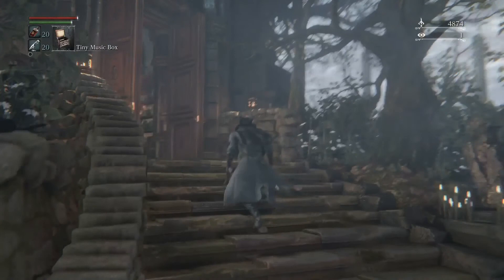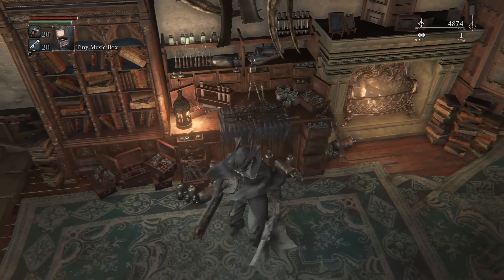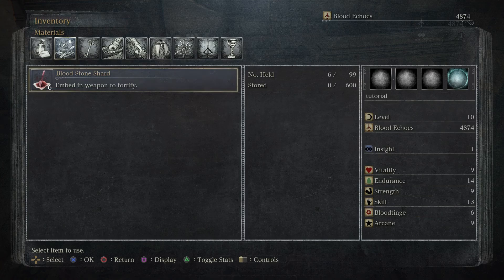Let's talk about weapons. I said you could fortify weapons earlier, and we have been collecting Bloodstone Shards. Bloodstone Shards increase your weapon for the first three levels or tiers — plus one, plus two, plus three — and then they're no longer usable and you need a better source to increase your weapon's efficiency. Later on, you'll start collecting Twin Bloodstone Shards, then Bloodstone Chunks, and then one Blood Rock, and then your weapon will be fully maxed.